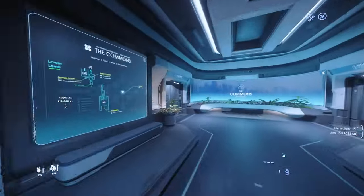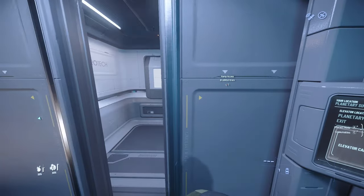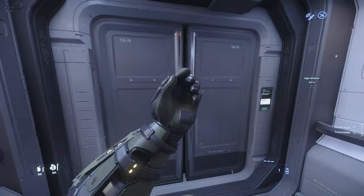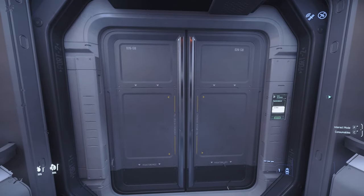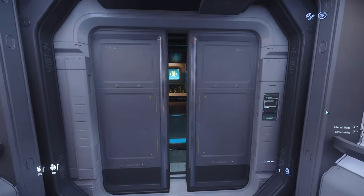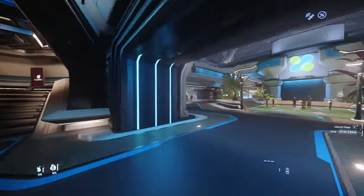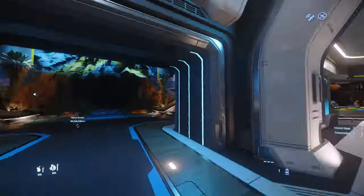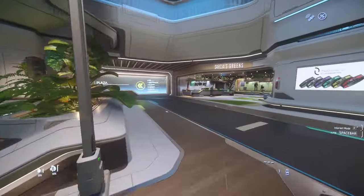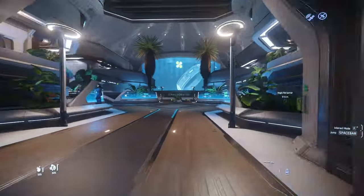There are some elevators you have to take to get to the actual commons. Once you get to the commons, that's the easiest way to sell. You can get to both the TDD and what they call Planet Services, which is the admin - that's where you want to go if you just have construction materials. There's also a smoothie shop and things like that, so if you need a drink, take a quick minute to eat and drink, then sell what you have in your salvage.